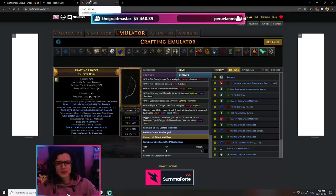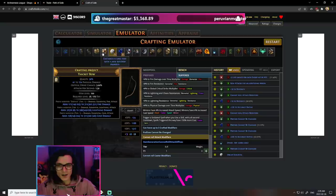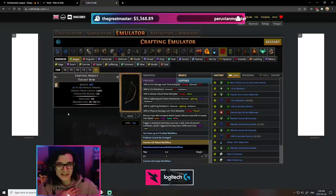Now let's go ahead and look into the step-by-step method of crafting this bow. We're going to start with getting our prefixes done. We are going to go with essences for our first flat elemental damage. We can go for Anger for fire damage, Wrath for lightning damage, or Hatred for cold damage.